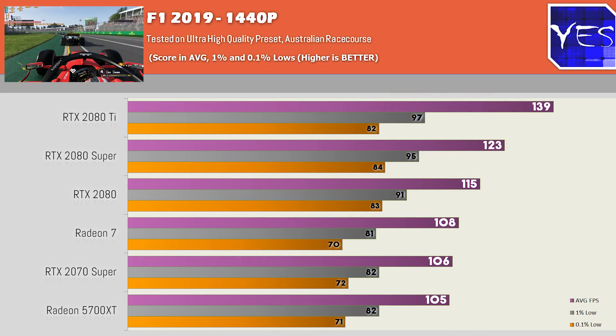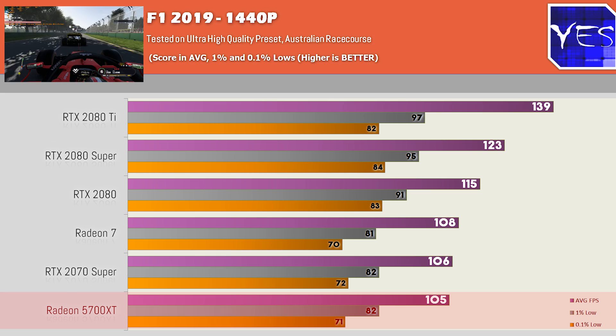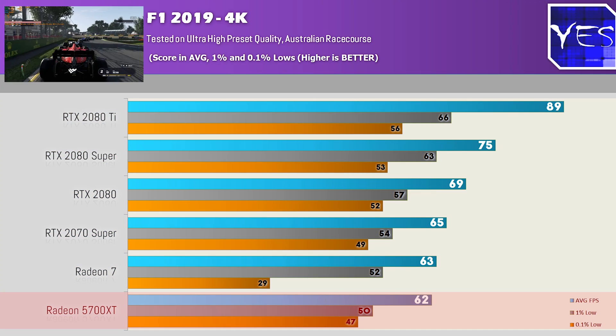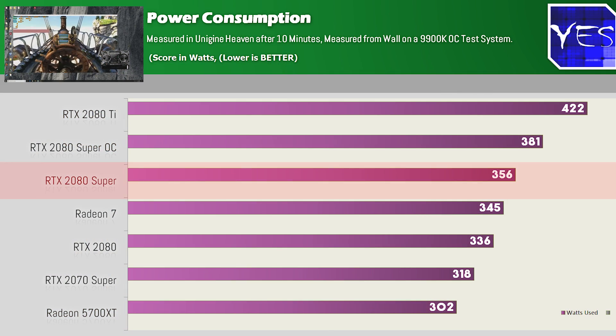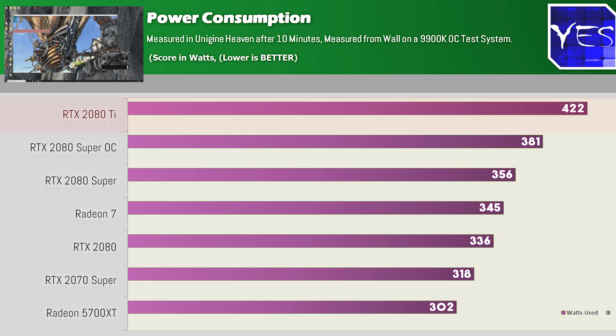F1 2019 shows a similar trend. At 1440p, the Radeon 5700 XT is actually performing very well on this title and pretty much making the Radeon 7 obsolete, especially since it uses better power. Pulling up the power consumption figures, the Radeon 7 is doing the best out of the bunch, but the 2070 Super and 2080 Super are doing well, especially when compared to the 2080 Ti in terms of overall power consumption.